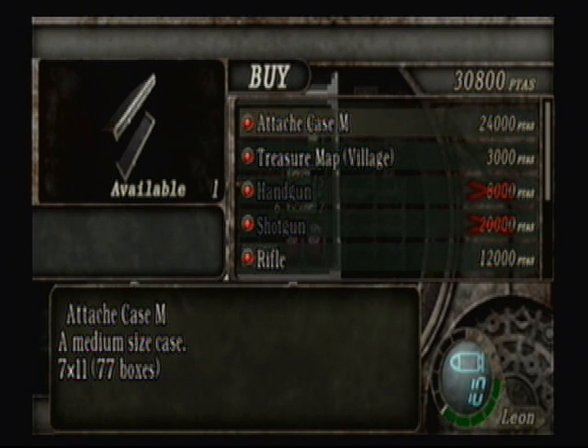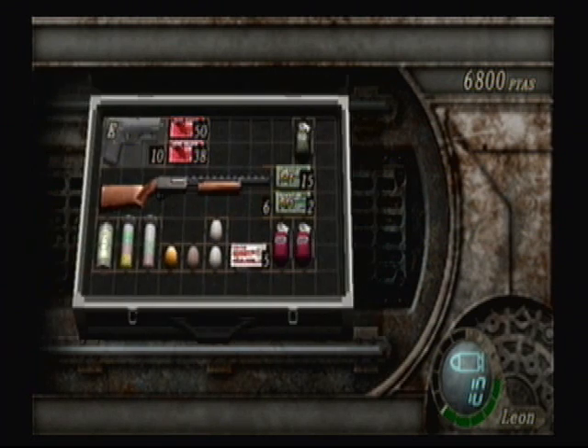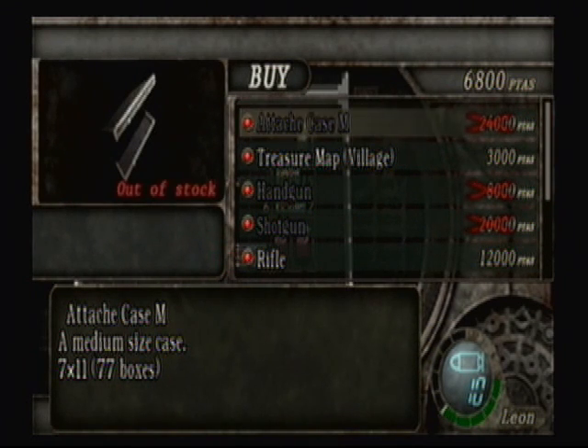Everybody who's anybody knows all the merchant quotes. So we can buy a better attache case. 'Is that all, stranger?' Yes! Thank you! And as you can see, we got another row and another column of inventory.